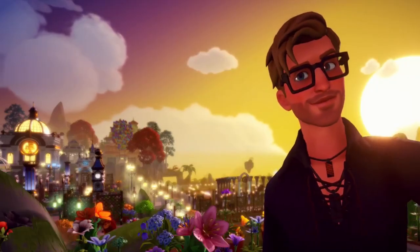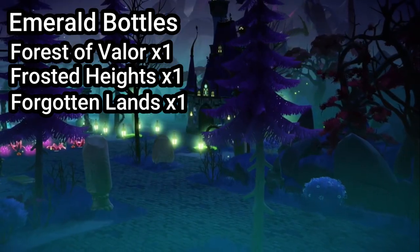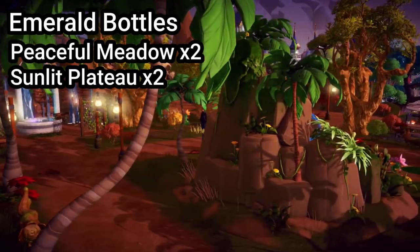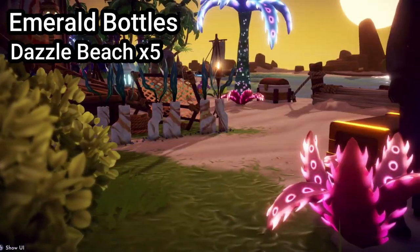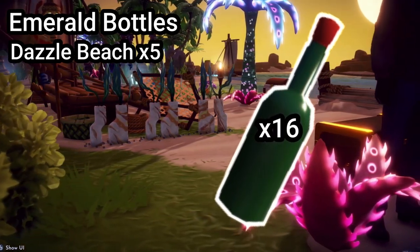Now let's go over the locations of each bottle. The Forest of Valor, Frosted Heights, and Forgotten Lands each contain only one emerald bottle. The Peaceful Meadow and the Sunlit Plateau both hold two bottles, while the Glade of Trust holds four emerald bottles, and Dazzle Beach holds the remaining five, for a total of 16 emerald bottles.